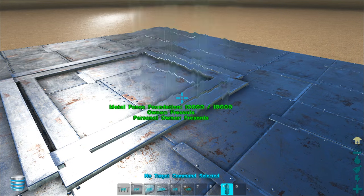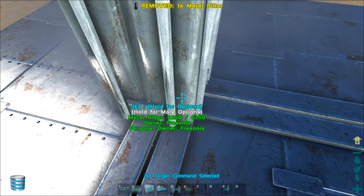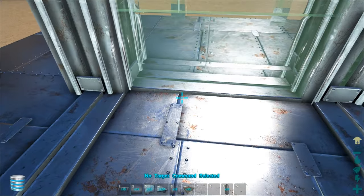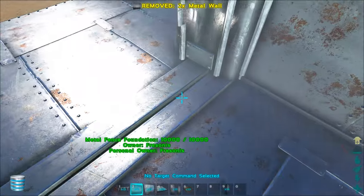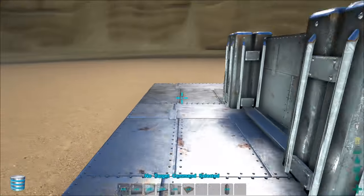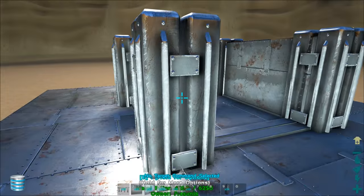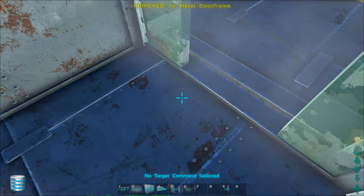Now we're going to place pillars in the corners before I forget them. And now we're going to place the metal walls — yes, metal walls — because we want our crop plot to be safe. If this is the inside of your base, you want to have it as safe as possible. If they come from above, they just can't simply enter because you have metal walls. And a door frame — we need a door frame.